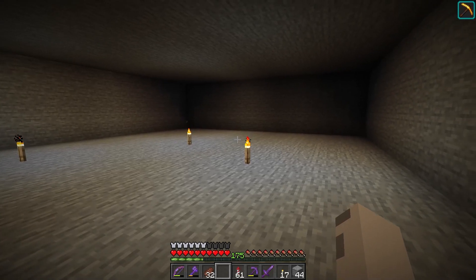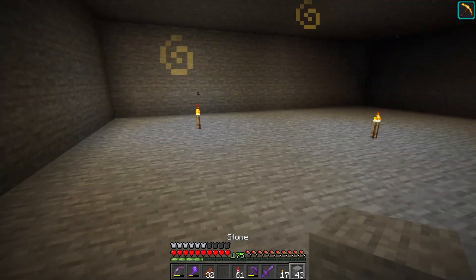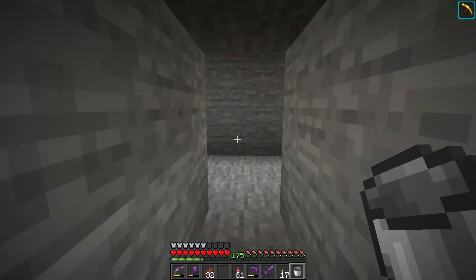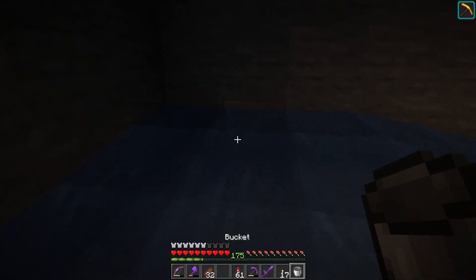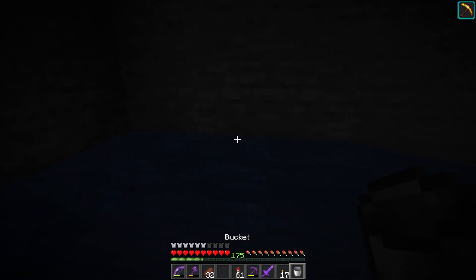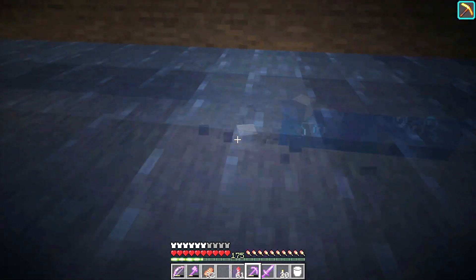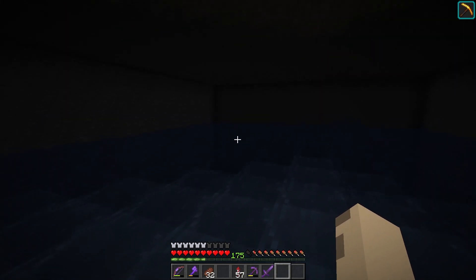The room is finished and we've got to fill it up with water so the axolotls can spawn. I have a fake layer right here and then we'll drop it down and it'll all be source blocks if I just fill the top layer and then break these blocks. We can take a bucket of water, put it in the corner, and then go get another source. Then we come back into the room and just fill this place up with water. The whole room is now completely filled in with water.